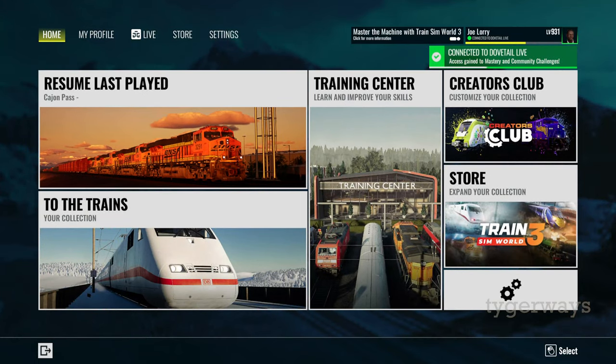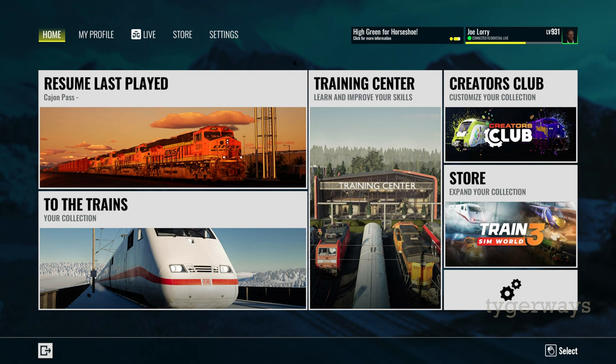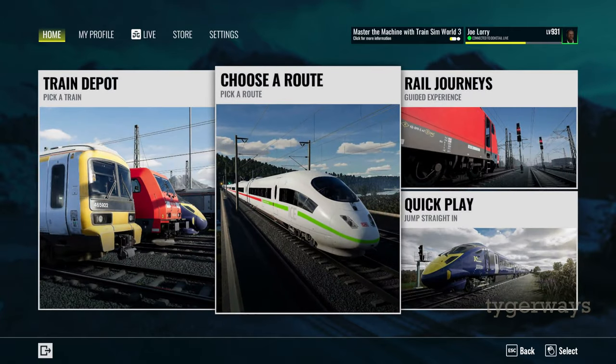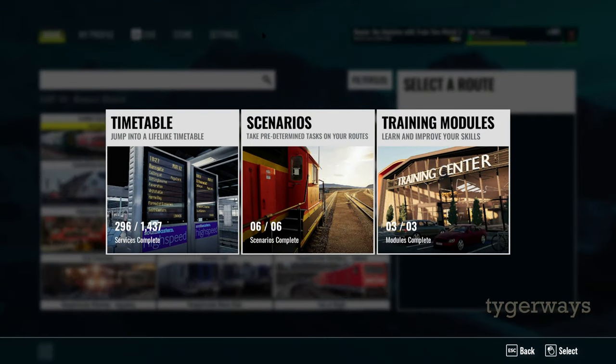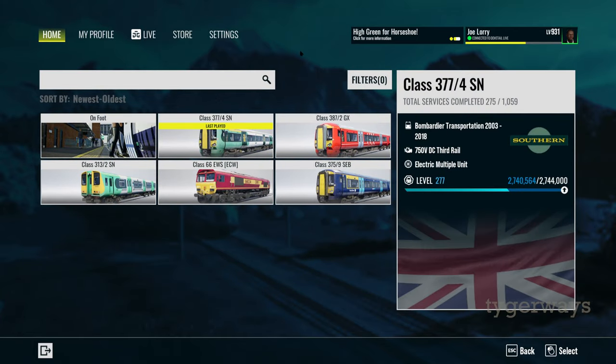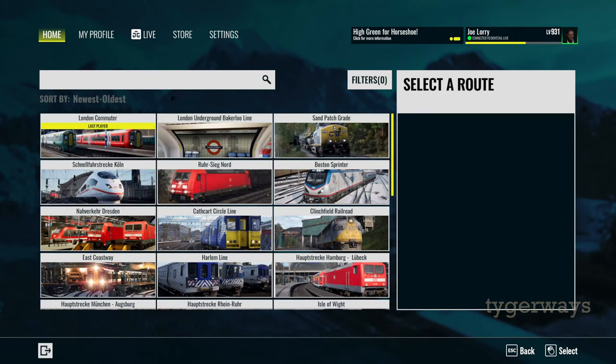Hey, this is Tiger, welcome to my stream. Hello AJ, thank you for moderating this stream again. I promised I would not ask how you are doing, but I still did it. I assume you're doing great, and so am I. The stream today will be about a train called the Networker, the British Railway Class 465, that used to be a stand-alone DLC in the Train Sim World 2 game.